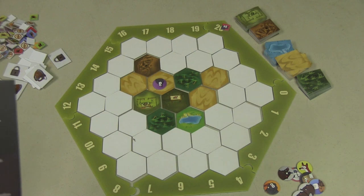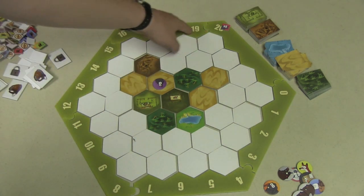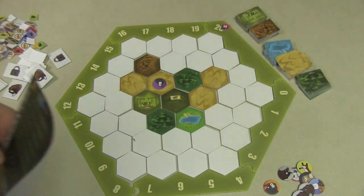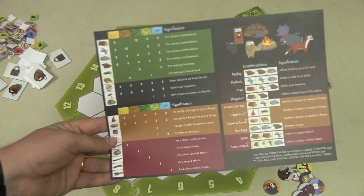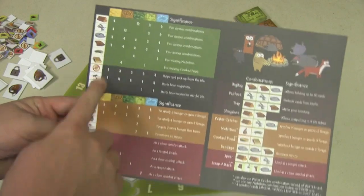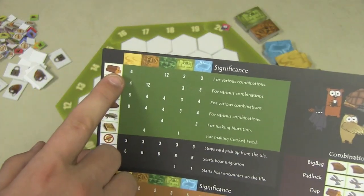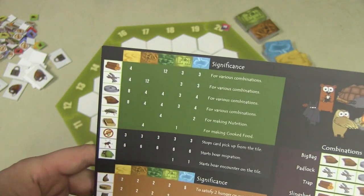When you attack somebody, you will do damage to them and hurt them. In the survive game, you're losing a life every turn, and you'll lose two if you've been injured. So you've got to heal yourself — you want to injure people. In the other game, you're simply trying to get food. Each player has a chart that shows all the different things you can get and how many are in each deck.